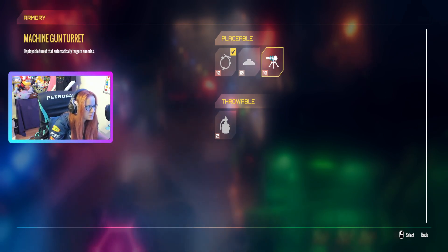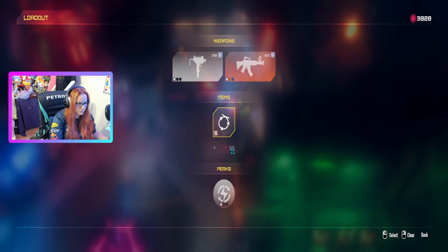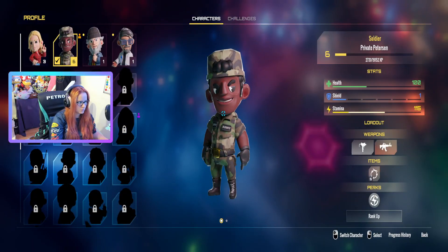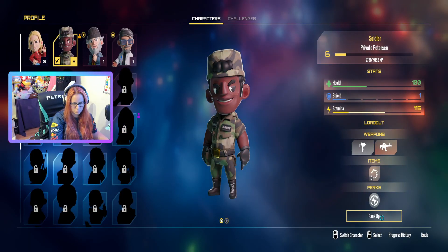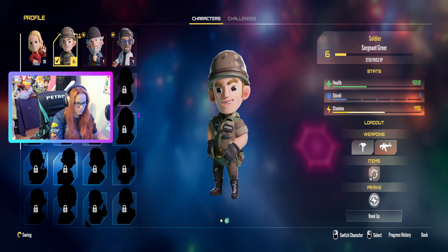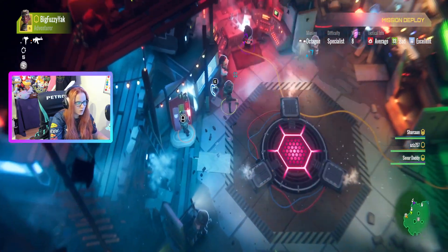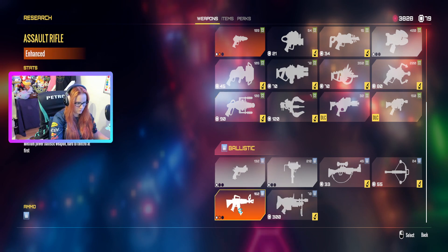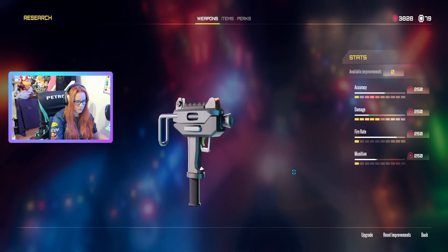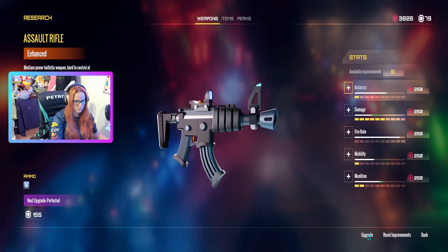I would buy barbed wire because it's cheaper, so you spend the least amount of your red things and have room to upgrade other items. If you're buying turrets every time you're dropping almost 2000. Should I get a turret or sentry guns? I'd do the barbed wire - that's what protects all the turrets the most. I've got like 15,000 so it won't hurt me. What happens if I rank up my character? It resets the upgrade stats like stamina. Why won't it let me upgrade my character?